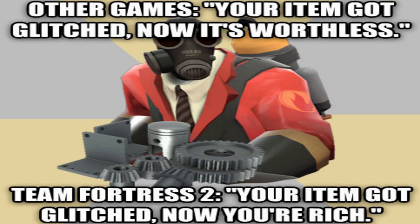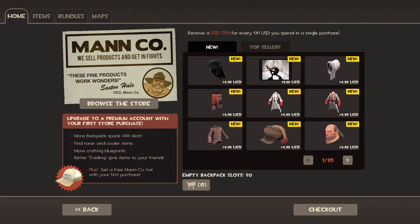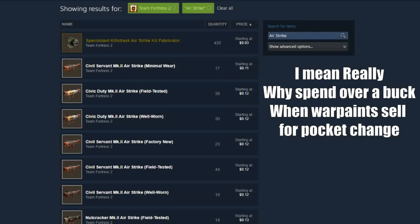And for the love of god, do not buy weapons off the Mann Co store — anything that isn't a key or a tour of duty ticket is just a scam there in my opinion. You can legit just get any equippable item for less in a higher quality from other places like third party trade sites or the Steam marketplace.